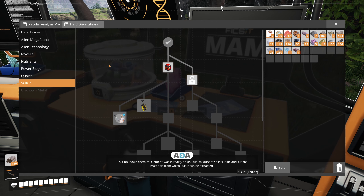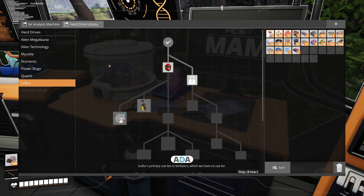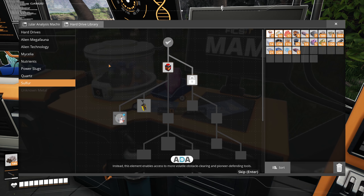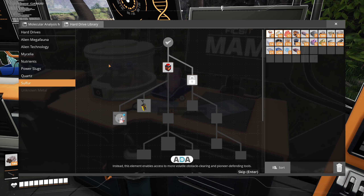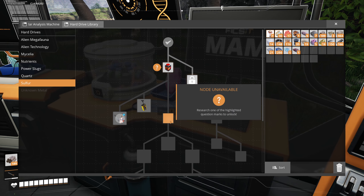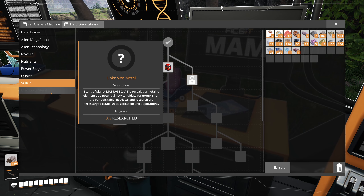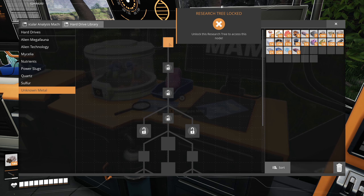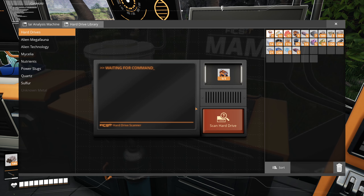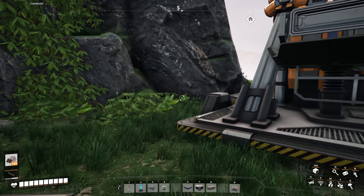This unknown chemical was in reality an unusual mixture of solid sulfide and sulfate materials from which sulfur can be extracted. Sulfur's primary use lies in fertilizers, which we have no use for. Instead this element enables access to more volatile obstacle-clearing methods - yes! Gunpowder! Maybe we'll get to a rifle too.